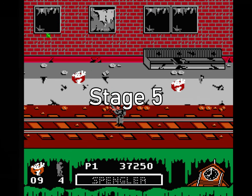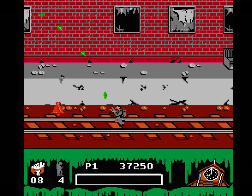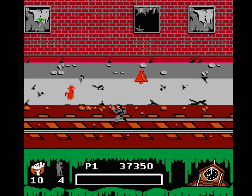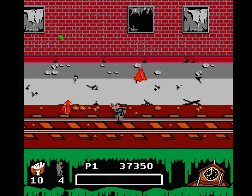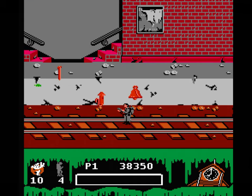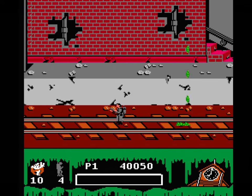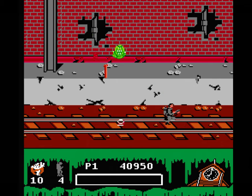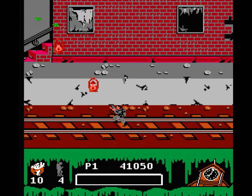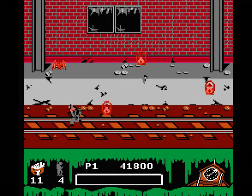Stage 5 is the subway where you play as Egon — though this should have been Winston's stage since he was the one who had the encounter with the ghost train. At the beginning you've got a bell, a whistle, and a spike that bounce at different heights. The whistle is too low to stay under and too high to jump over without perfect timing, and the spike is directly behind it — so just bust out the trap. You get these same triplets again right after — use the trap again. Then a bunch of Slimers, more bouncy railroad accessories, and then a brick that glides across the floor. After some lanterns and a bat doing figure-eight patterns, the stage is over.